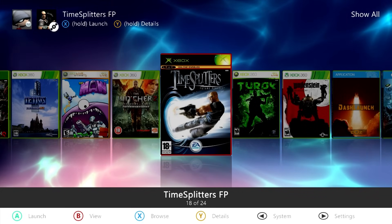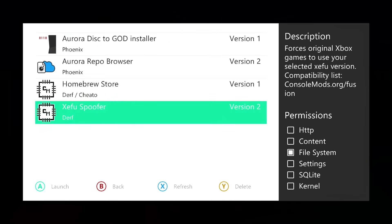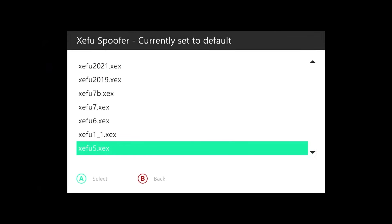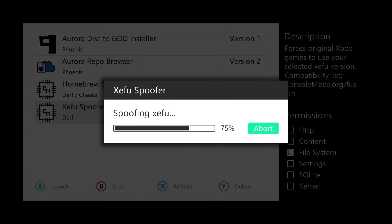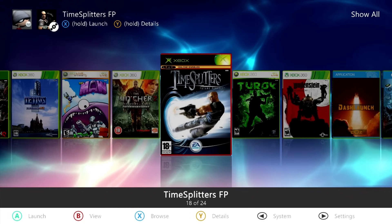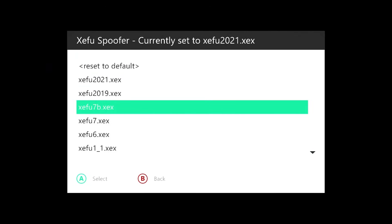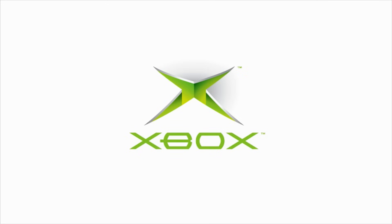Now if you're ready to play your original Xbox game, press the back button on your controller, go into scripts, and go to the Zifu Spoofer script. Tap A — if you've never run this before, it will do a quick backup of your emulator files. From there, select which emulator you want. Since we're using the latest, I'll select Zifu 2021 XCX and tap A. It will now reassign all the other emulators to Zifu 2021, meaning any original Xbox games will use this emulator. If you ever need to change it, go back to scripts, go to Zifu Spoofer, and you can reset to default or select a different emulator. Now, as long as there are no conflicting plugins, tap A to launch — you should boot to a white Xbox screen, your profile will sign out, and your game will boot up.